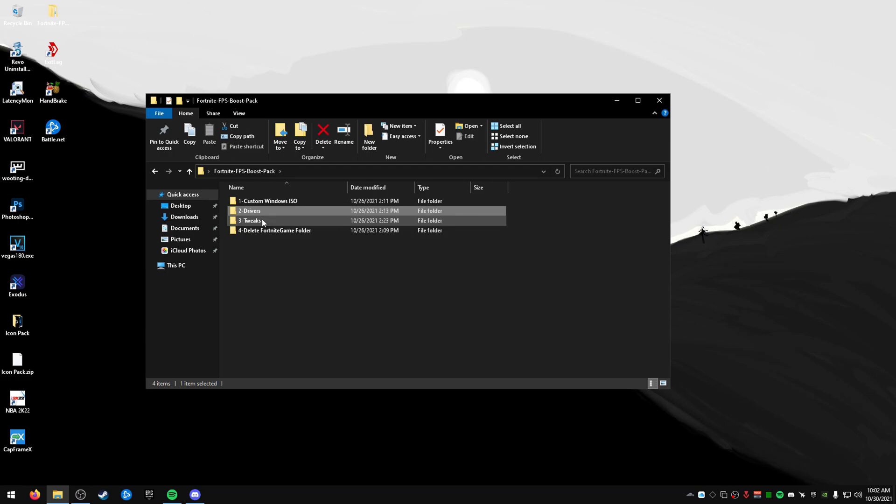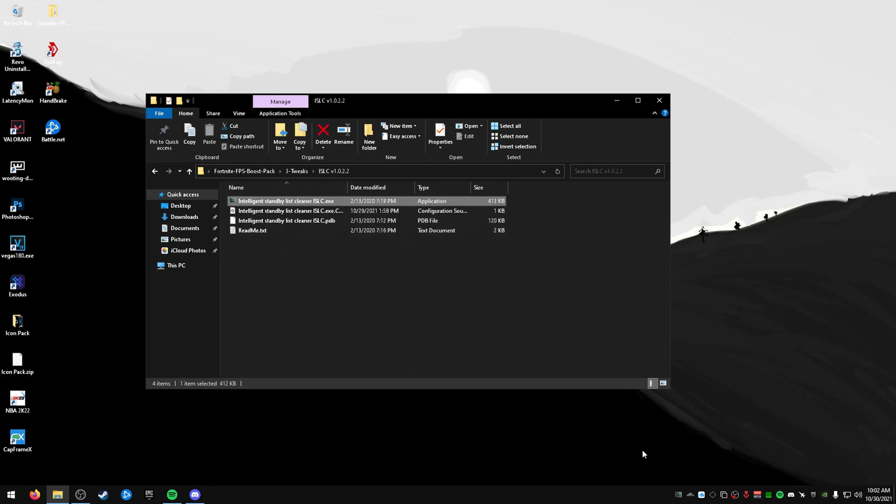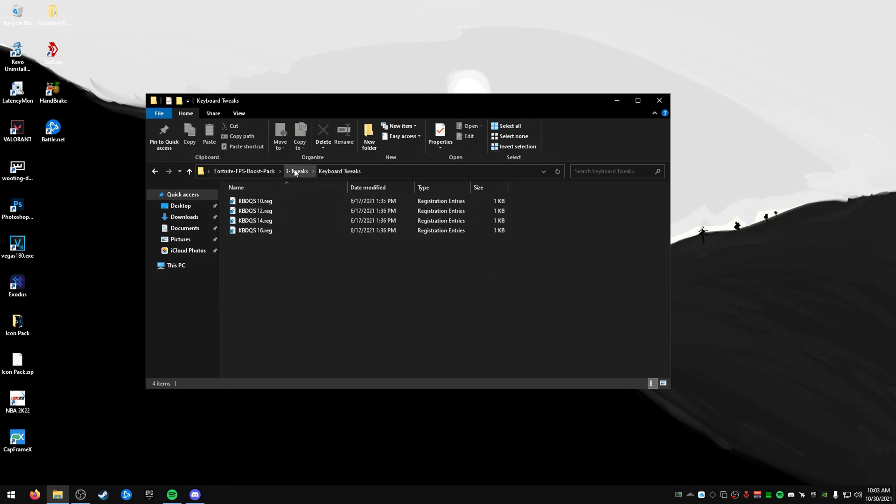Next are some tweaks — we'll go through the Nvidia Control Panel stuff in a moment. So these are some programs and registry tweaks that are important. The first one is ISLC. Once you double-click it, it won't pop up right away — you'll need to go to the bottom-right task tray and double-click it. I recommend setting the memory value to half your RAM, so if you have 16GB use 8GB. For timer resolution make sure it is set to 0.5. Press Start and tick the two options so it launches every time your computer starts up.